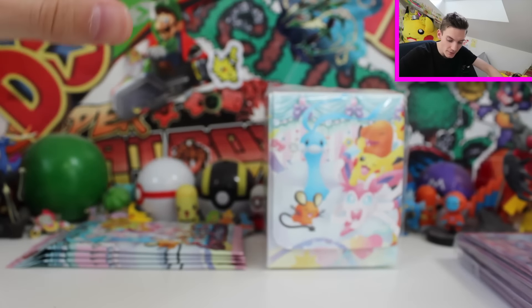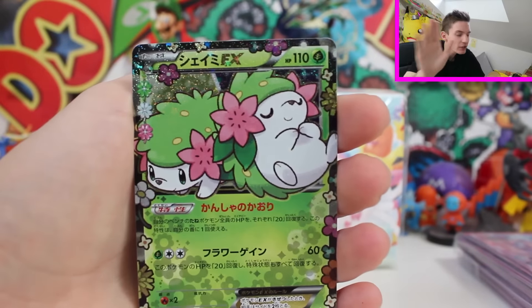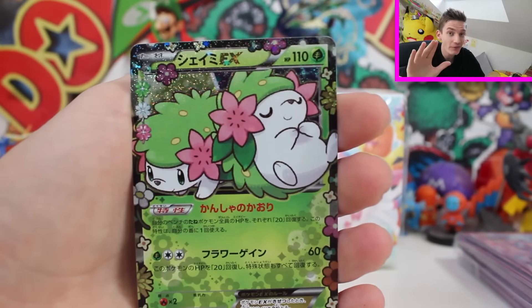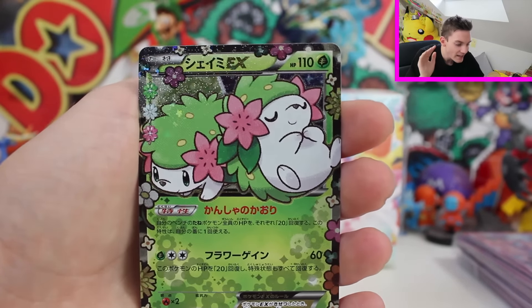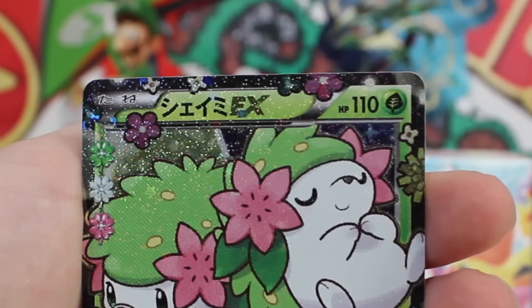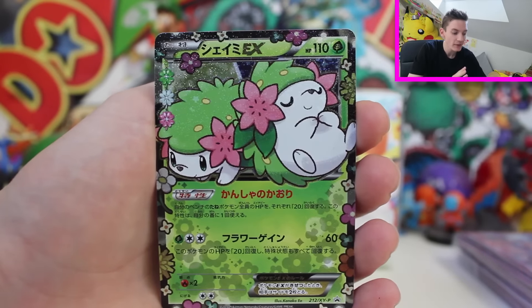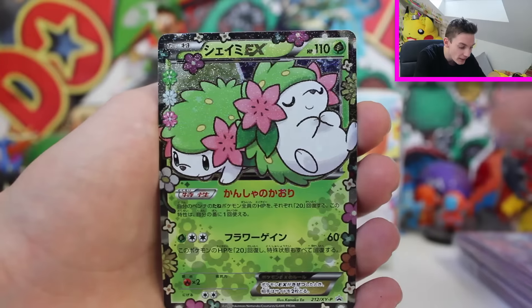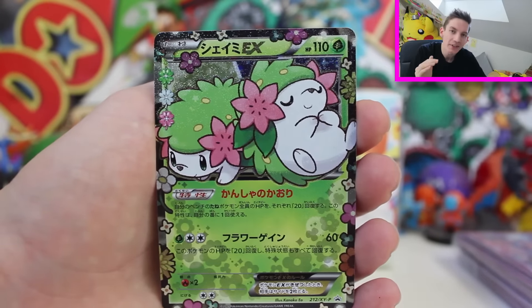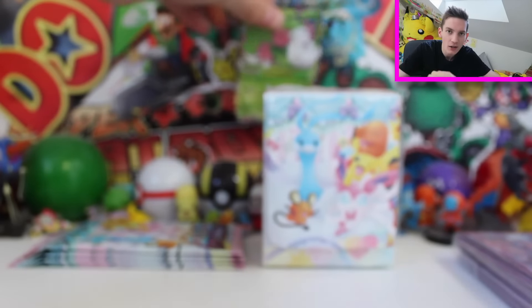And it doesn't even stop there - you do get the boosters. But the main reason why everyone has bought this one, and it's pretty much sold out on eBay - I kid you not - it goes for about $150 for just this, because of the absolutely incredible promo card. It is a Shaman EX. Seriously, if you like flowers, this is definitely the card for you. It is pure green and one of the best cards I've seen in absolute ages. But this is not the entire reason I got the box, although this has definitely made it for me. We still have to look for the two Illuminati cards.